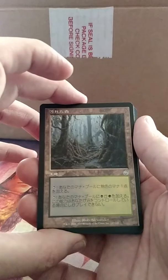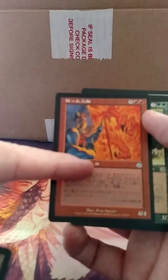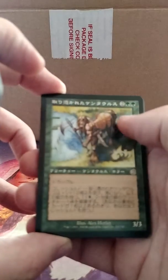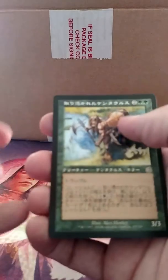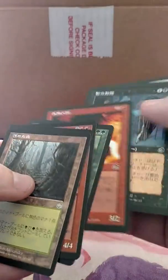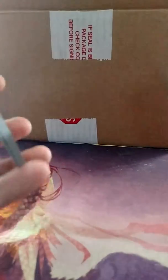I actually really like the Tainted Wood the way it looks in Japanese, with the text, the dark border and everything — that's pretty sweet. I like this artwork; it actually looks a lot like Grim Lavamancer with the color scheme. And we've got this rare centaur, so that's pretty cool — look at all that text. Maybe it's some legendary creature; I'll have to look that up. If you know what any of these cards are, comment on the video. If you like these type of videos, hit subscribe, and share on Facebook. Thanks for watching.